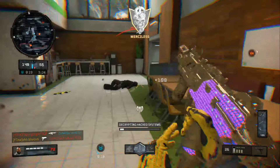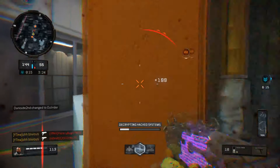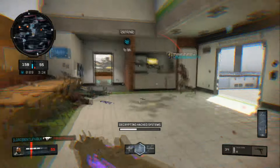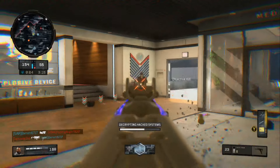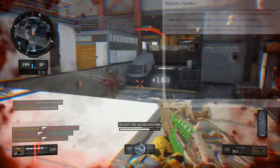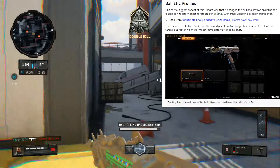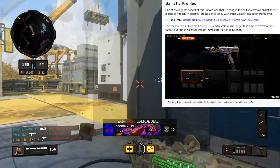Hit scan means when you fire the bullets out of a gun, they just instantly hit the target. The ARs in this game already had that — if you're aiming at someone and press fire, it just hits them. But for some reason, SMGs and pistols had a bullet travel time, where the bullets actually had to fly through the air and reach the target. I'll put it up on the screen now — the update changed the ballistic profiles of SMGs and pistols to hit scan in order to create consistency with other weapon classes in multiplayer.